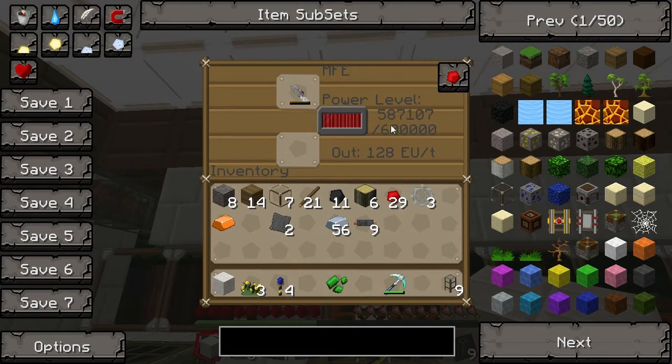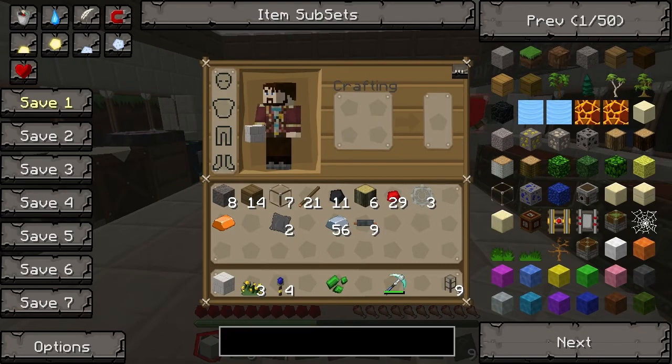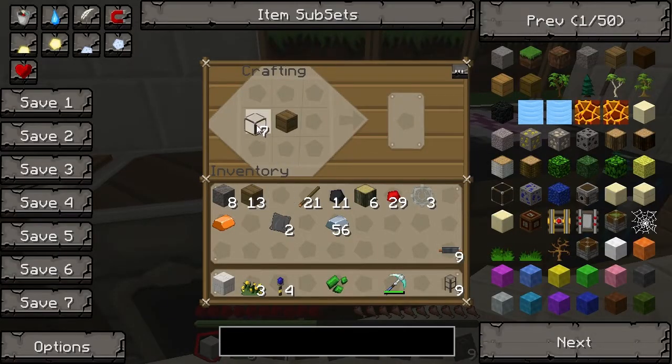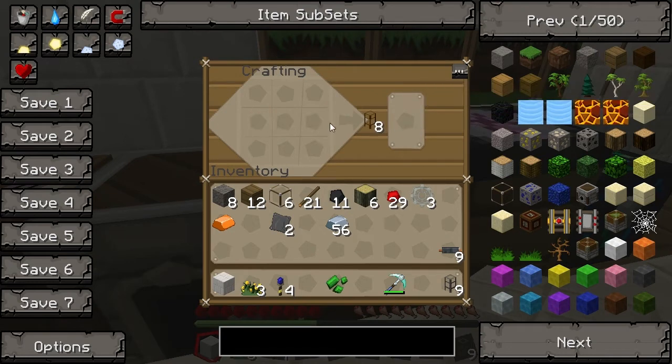The mining laser has charges in the MFE unit at minimum requirements and takes an absolute age to charge. We'll charge it up while we start making the energy link. To make the energy link we need to make a wooden conductive pipe, which is very simple - a piece of wood with two glass either side all the way around. That gives us eight pipes, then add a bit of redstone to get a conductive pipe. We'll need two of those.